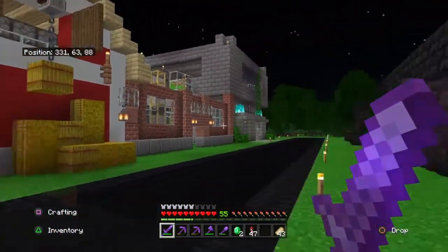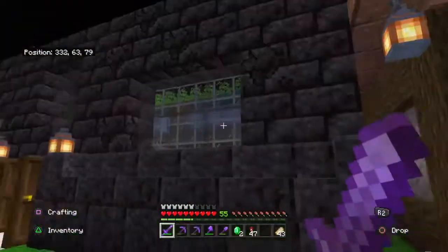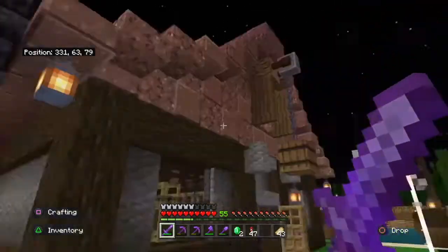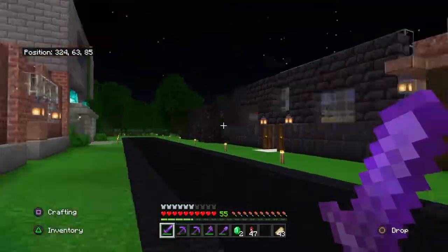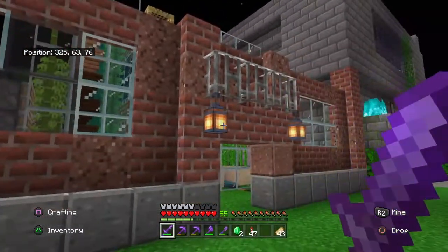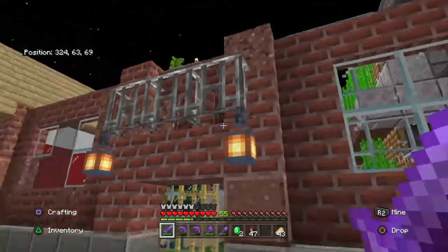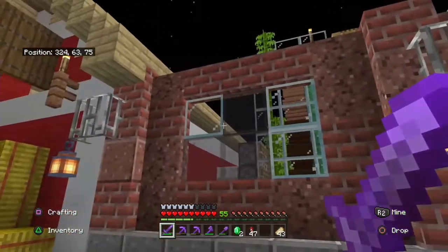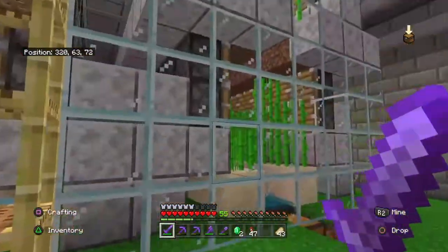These buildings were more of a focus on getting the front facade looking good and experimenting with different blocks to see what I could do. Some of them I never really finished — there's just a wall with nothing else done. We've got the standard farms in here as well.